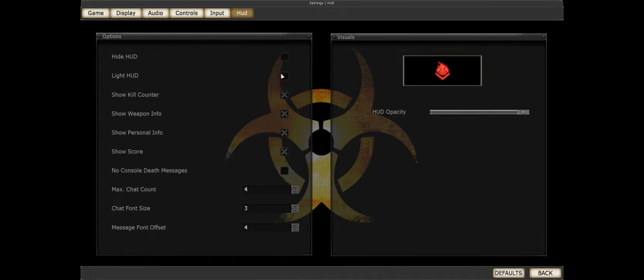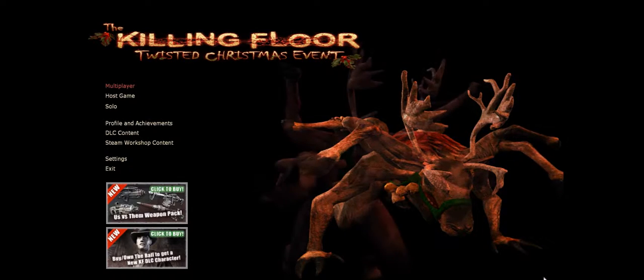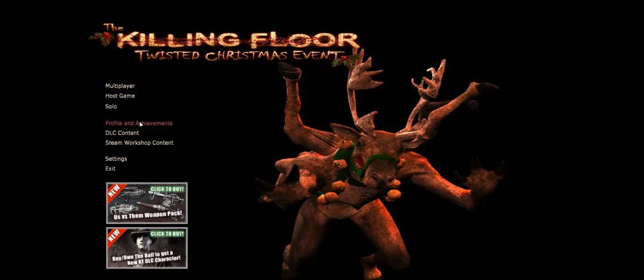You've got an adjustable HUD — you can hide it, have a light version, toggle kill counter, weapon info, personal info, and score. There are no console death messages if you prefer. I'm keeping the opacity as is. It's pretty much as simple as that.